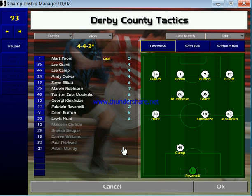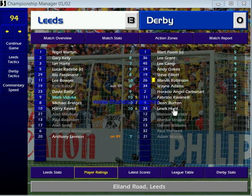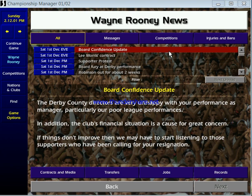I tipped the balance a bit here — put Ravanelli in goal, played some kind of 1-3-2-4 formation and lost seven-nil. I went with that formation again, had a player get a one rating in a 13-nil loss to Leeds. Surely can't survive much longer — and they still haven't sacked me, I can't believe it.